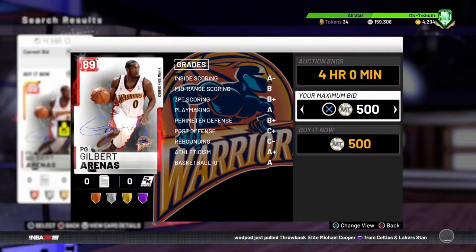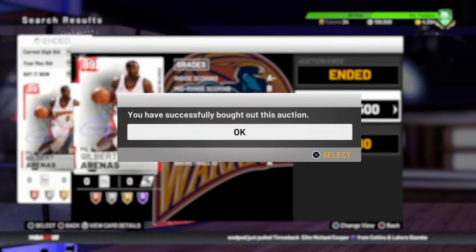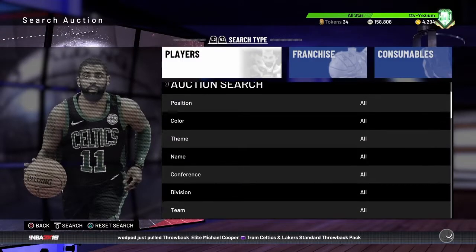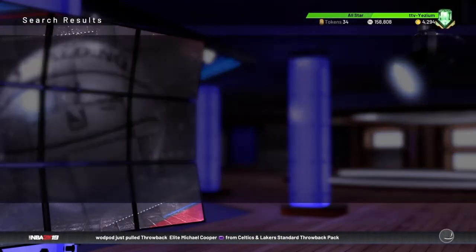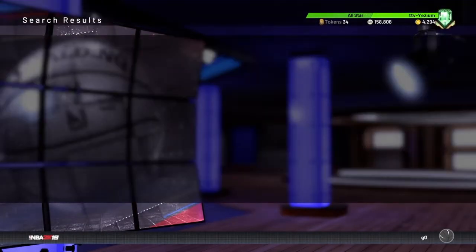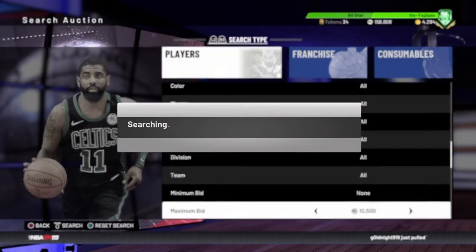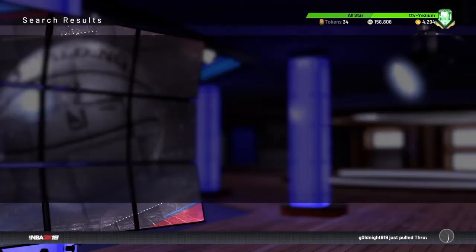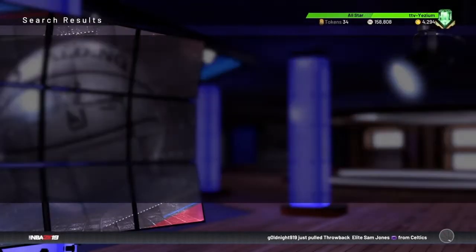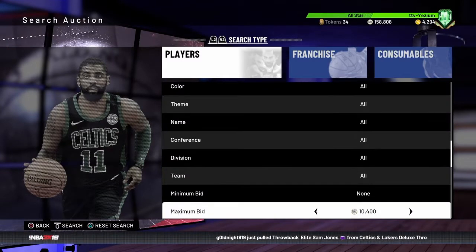I've seen a bunch of silvers. Look at that right there — easy. That's easy MT right there. Simple. That's an example right there. Anything can pop up at any time. That's probably like a 500 flip, not too much. But I'm gonna hold on to that until it gets more expensive — I'll hold on to it in the auction house because his pack is out right now, so you never know.